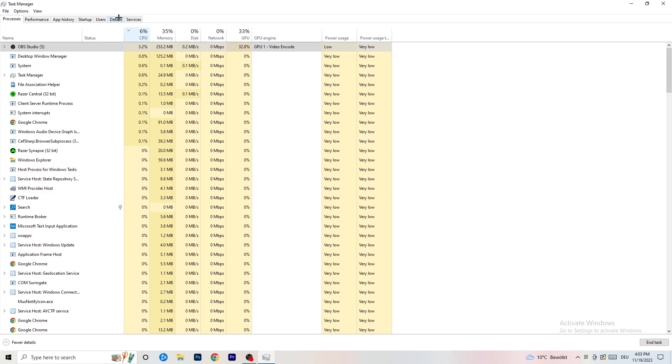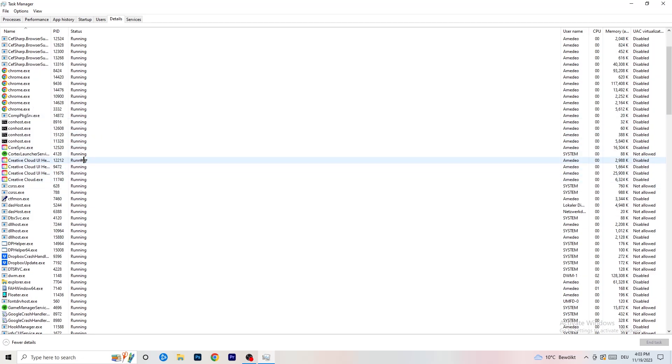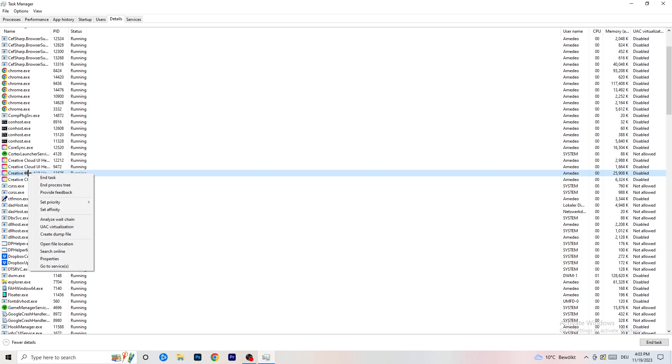Next go to the Details tab at the top. Your game should be running for this step — I'll demonstrate with Creative Cloud since my game isn't open. Right-click your game process, go to Set Priority, and choose either High or Above Normal. You need to check which one works better on your specific PC, so test both options.